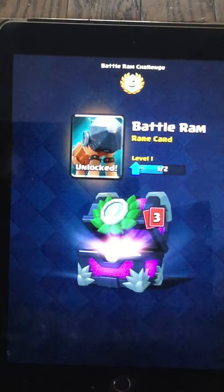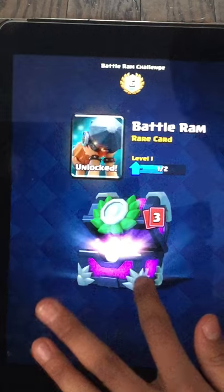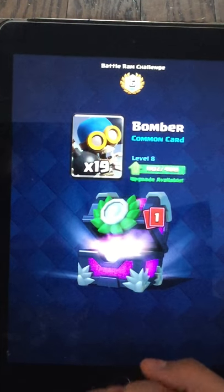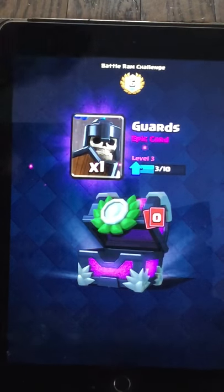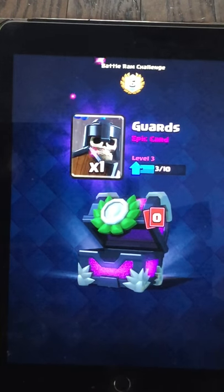Let's check — one Battle Ram, let's go! Two Bomb Towers. We got all the standards, we got more than the standards, we got an epic card, we got the Guards.